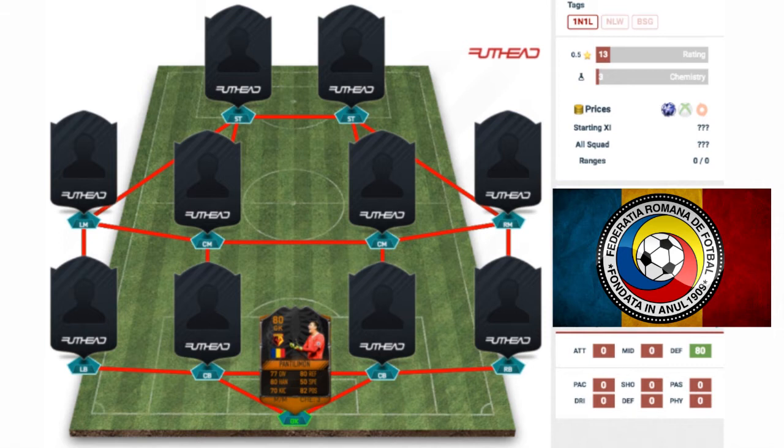In net for this team, we have got the Halloween card of Costel Pantilimon. This card went up to like a 91 rating when it was Halloween, but it settled back down to an 80 rating. His normal card is only about 77, so it's like a 3 rating overall increase. It's a pretty decent card with a few 80 stats — reflexes and handling, 82 positioning, 77 diving, and 70 kicking. 50 speed is not the best, but he's a decent overall card and he's 6 foot 7 — absolutely huge in game.